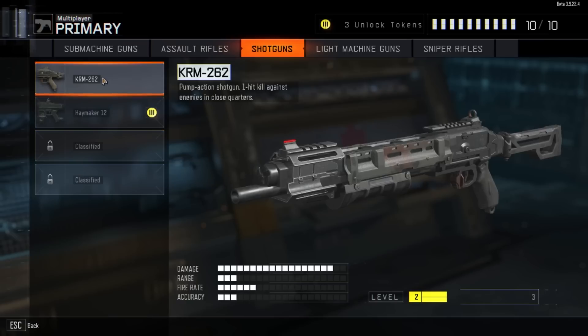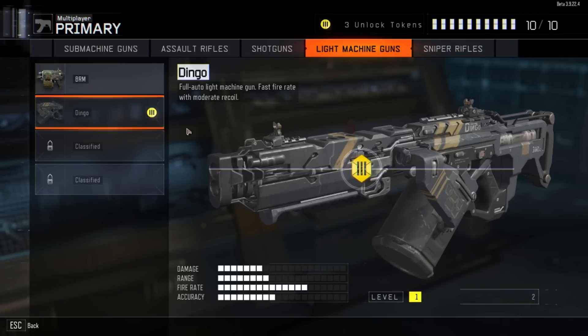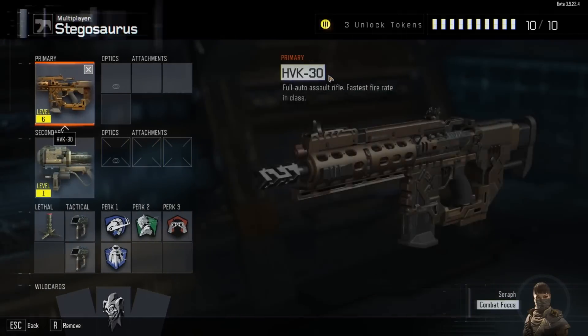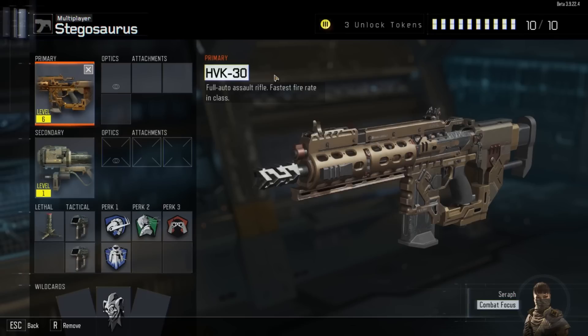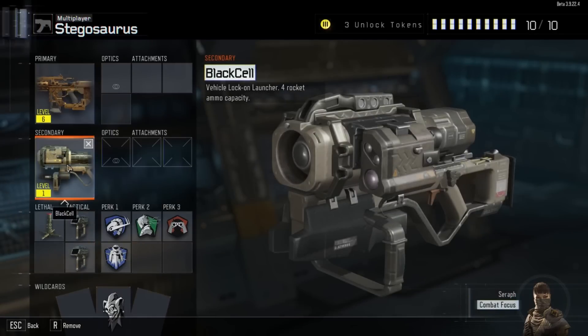Overall gun balance is pretty good. The shotgun - I'm a little concerned, the KRM feels a bit Remington-like, not really a big fan of that. Submachine guns feel weaker compared to assault rifles right now, though this may change as people get more time in the game. LMGs actually surprisingly feel pretty good - I was kind of shocked. Sniper rifles - there is quickscoping in this game but it doesn't feel as viable as before, it feels sluggish. So: good identities, meaningful progression, lots to look forward to. All the guns seem like solid performers and the sidearms seem pretty good too.